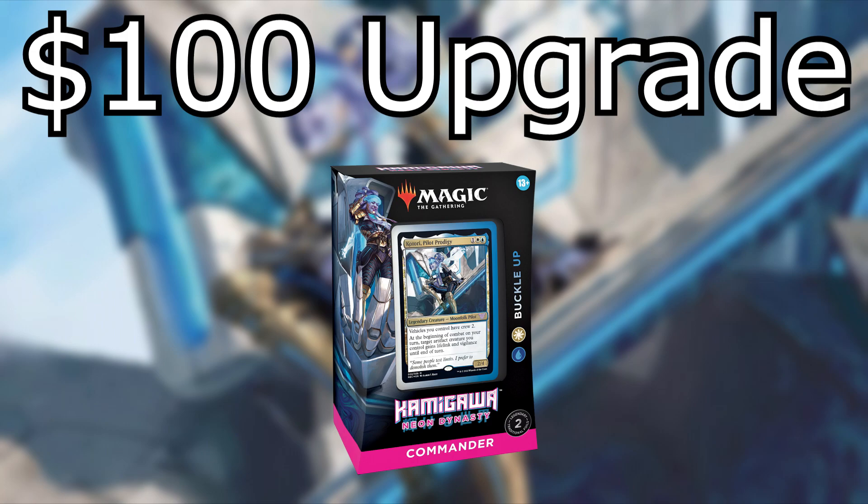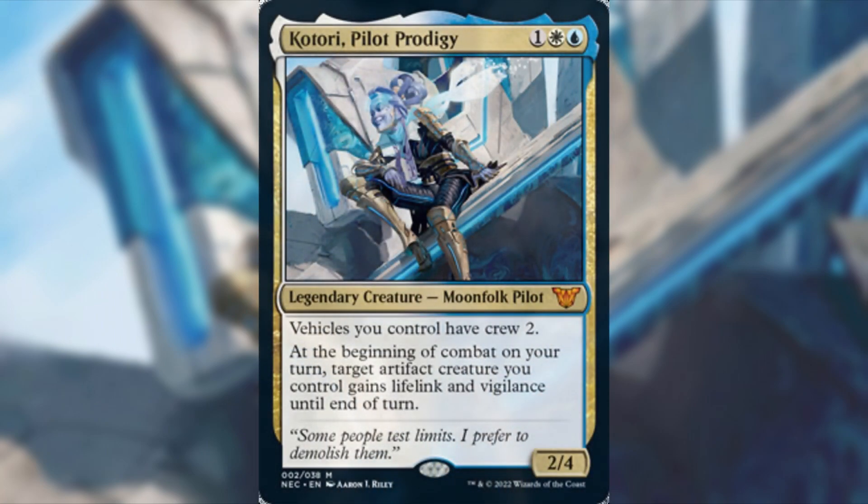There are definitely two different commanders you could take this deck in. I'm taking it with the face commander. If you've seen our past upgrade videos, we always just do the face commander, even though the alternate one might be a little better. So the face commander of this deck is Katori Pilot Prodigy — one, a white and a blue for a 2/4 legendary creature Moonfolk Pilot. It says vehicles you control have crew two. And at the beginning of combat on your turn, target artifact creature you control gains lifelink and vigilance until end of turn. That second part not only deals with the vehicles itself, but if you have any type of artifact creature, it gets lifelink and vigilance. This deck is full of not just vehicles, but artifact creatures.